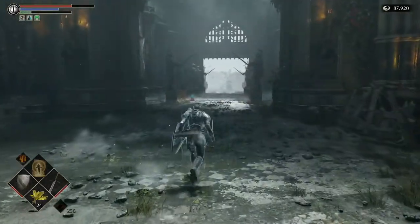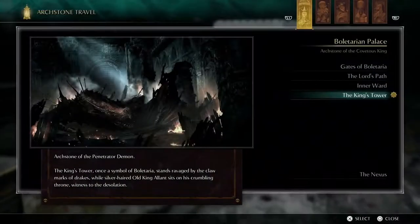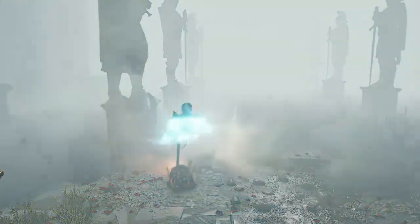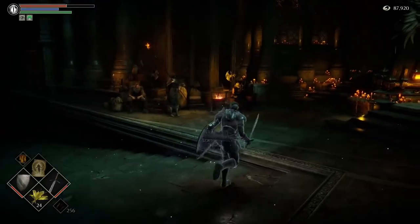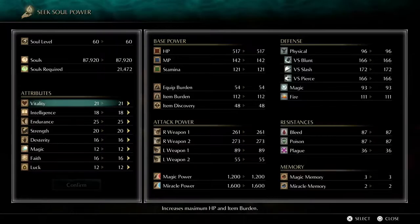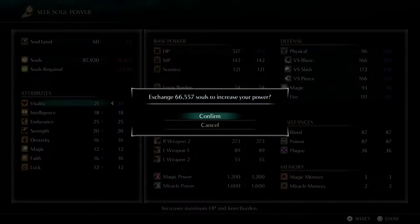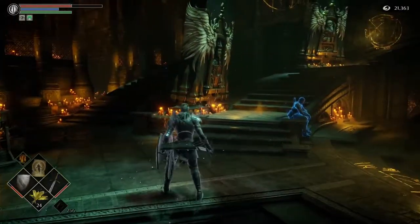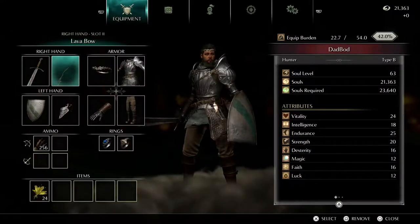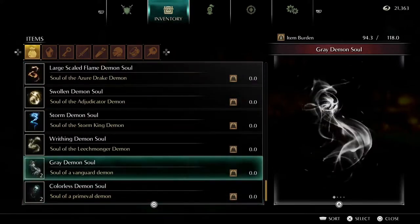We're going to go back to the nexus and do some housekeeping real quick — do some leveling up. I'll do my HP for the time being. We are about to get my endgame weapon in this game — we'll get it by the end of the episode. The endgame weapon that I use does not scale off of any particular stat; in fact, it scales off of character tendency.